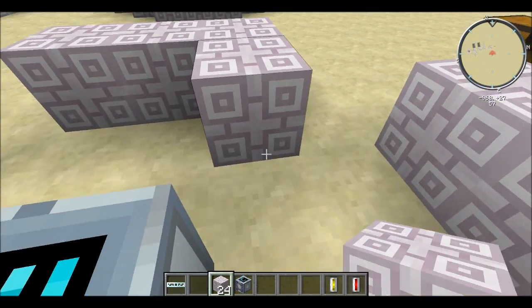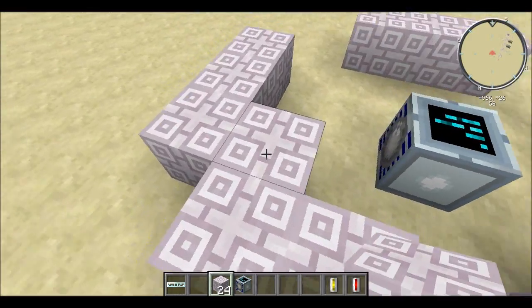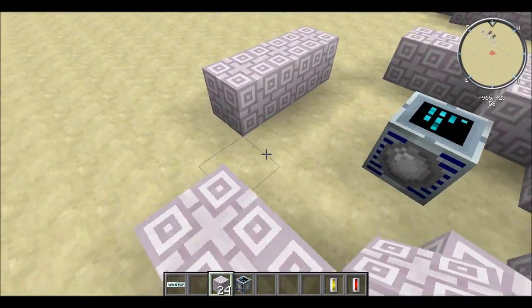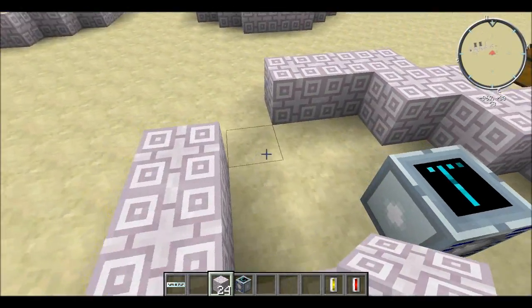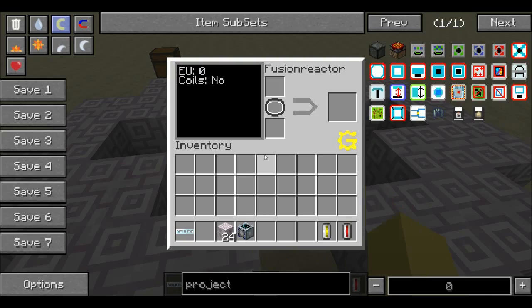Then you can just go like this and connect them — 1, 2, 3 on each side, connecting them. Boom, that uses up all 24 Fusion Coils.